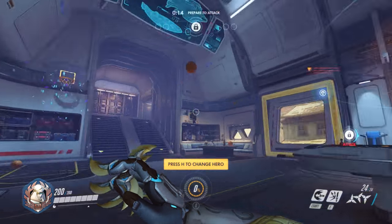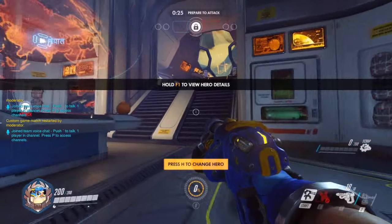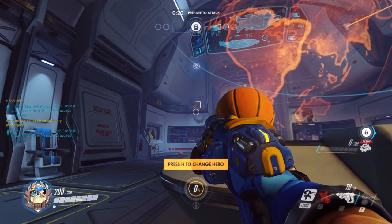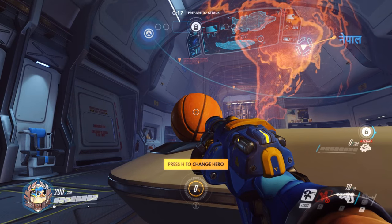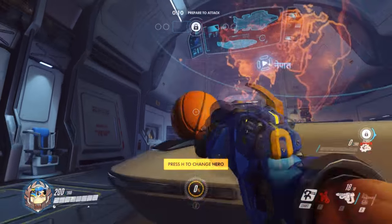This works for more short characters too, such as Torbjorn, but it's a lot harder because you can't actually see the hoop, so you're just going to have to imagine where it is through the ball, or you can move side to side or jump. It's kind of complicated on Torbjorn, but once you get the hang of it, then it's easy money.